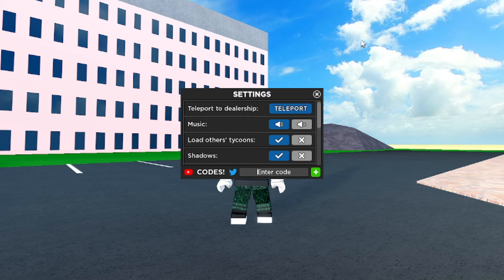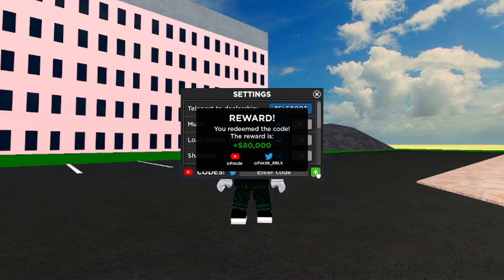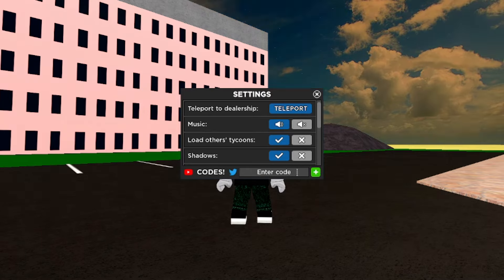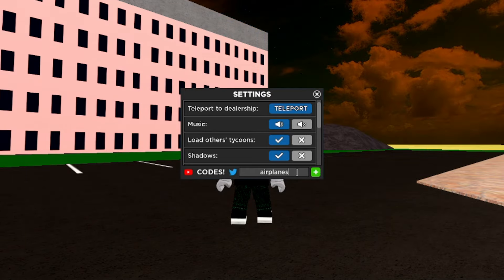Another working code is 'ActiveWing' — A-C-T-I-V-E-W-I-N-G. If we redeem it, it gives you another 80k cash. I told you guys I haven't redeemed Car Dealership Tycoon codes in such a long time — that's why I'm getting all this cash right now. So get ActiveWing for yourself.